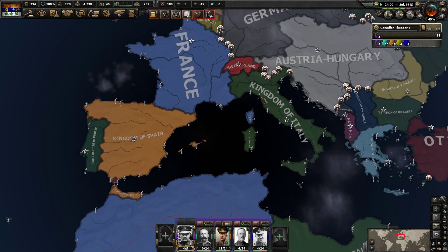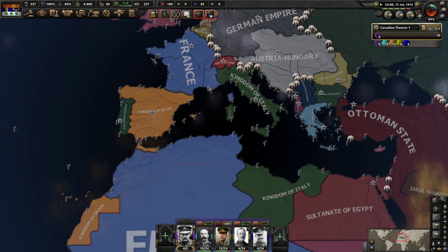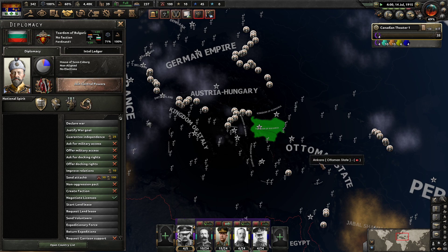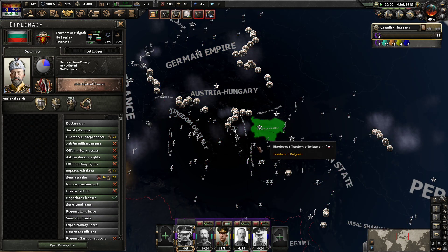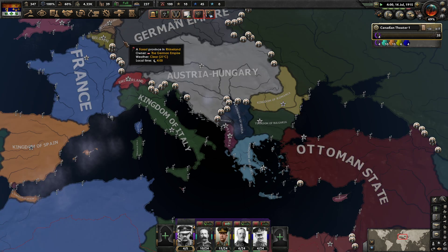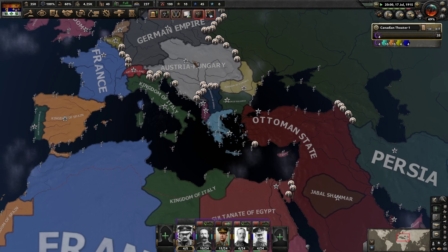They're trying to put some pressure off of Germany here because Italy is now in the Entente. Bulgaria is going to join the Central Powers in a moment. We know that Greece and Romania are eventually going to join the Entente as well. Bulgaria did join the Central Powers — they did when we were playing as Austria.